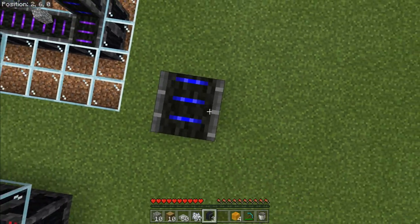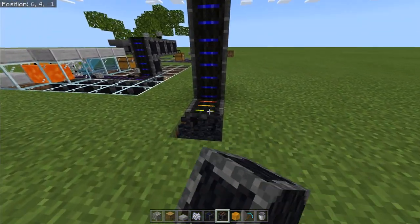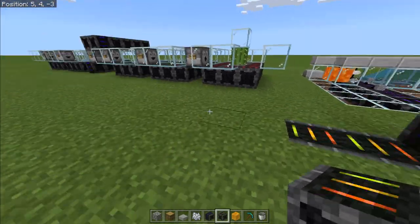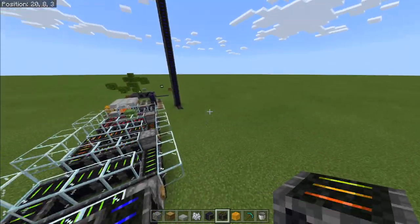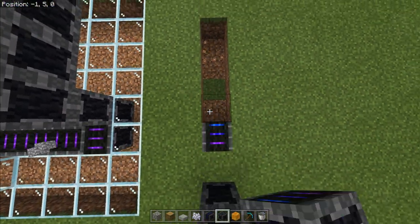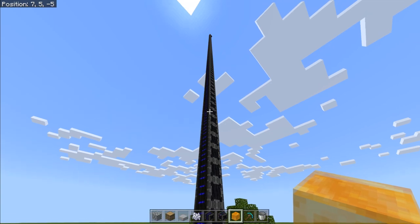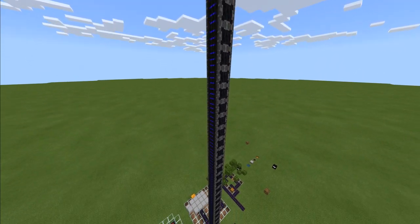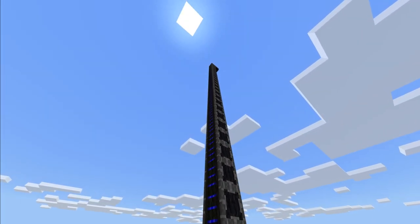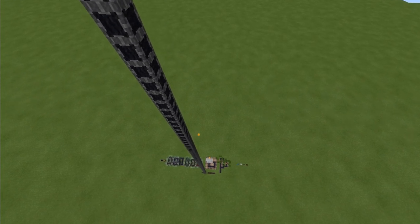I am intrigued - how high can you go with the vertical conveyor belt? This goes all the way up to Y100 and I've put one at the very end kind of imitating a drop, so fingers crossed an item should fall down. Let's try this honey block - off it goes. Come on you got this, come on little honey block! It's going, it's going - it's so long. This is entertainment right here. There we go - it made it! Woohoo!